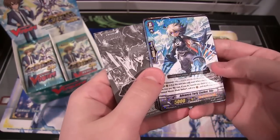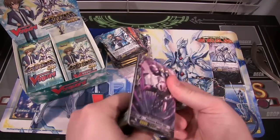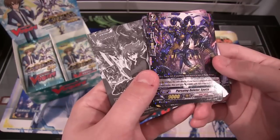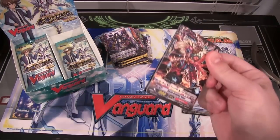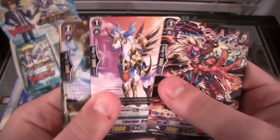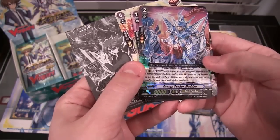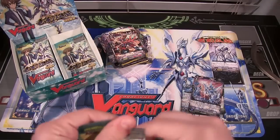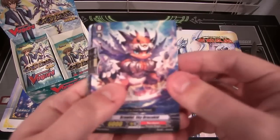And we have a Royal Paladin, which is Advanced Party Seeker File, which is a rare. I might have to get another one of these boxes — if you guys want to see that, just tell me. And we have a Link Joker — this is actually pretty cool looking, not as creepy as the others — Pursuing the Leader Gullet, and it is a rare. And we have a Royal Paladin, Energy Seeker Madame, and it is a double rare. Looks pretty cool. I like the way this card looks. For a second I thought it was like the sentinel or something, like a perfect guard, but it's not.